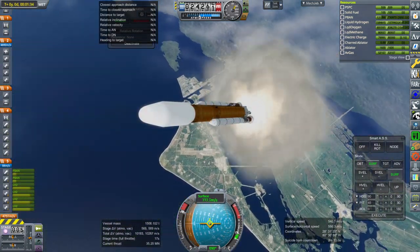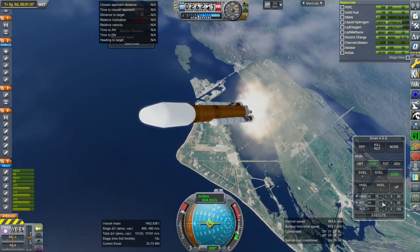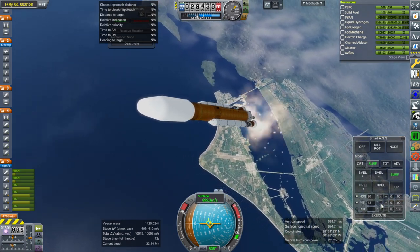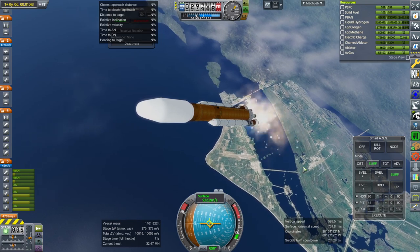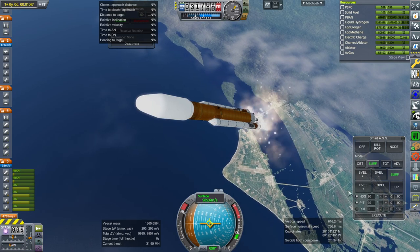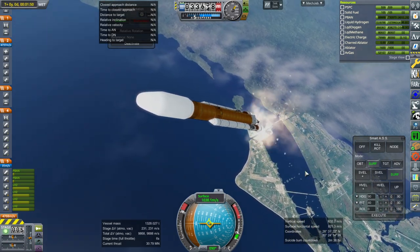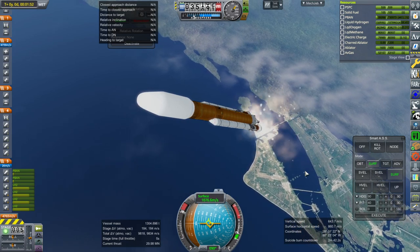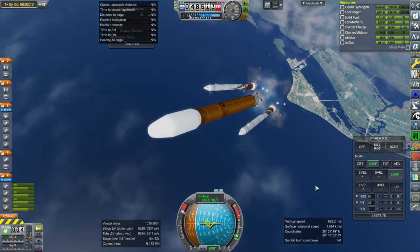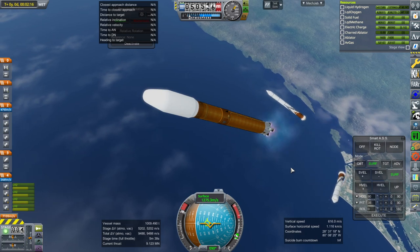40 tons would be more than the capacity of EUS, so I doubt that's going to work — but might as well start out optimistic. EUS structurally might be quite heavy after all, since it is a hydrogen tank. Separation of boosters — maybe a little bit late, but that will only hurt us, not help us.